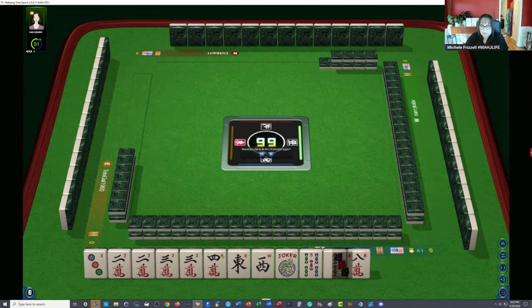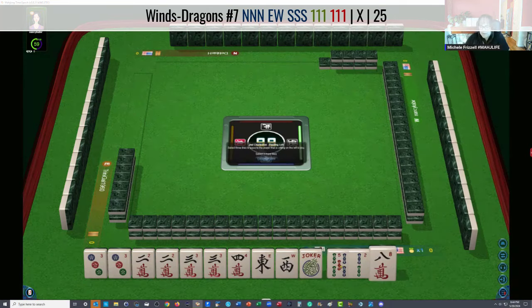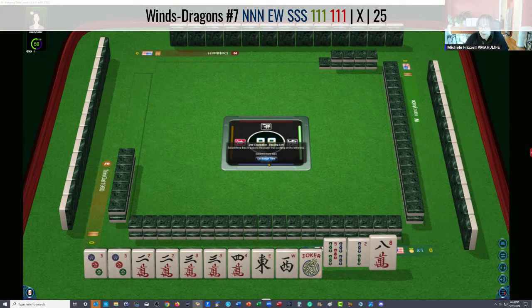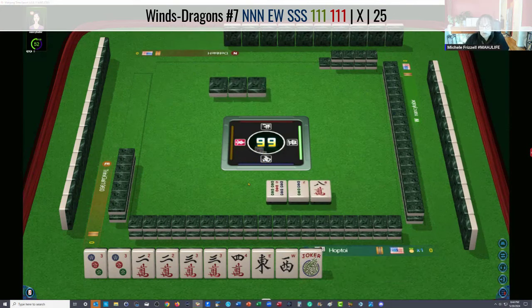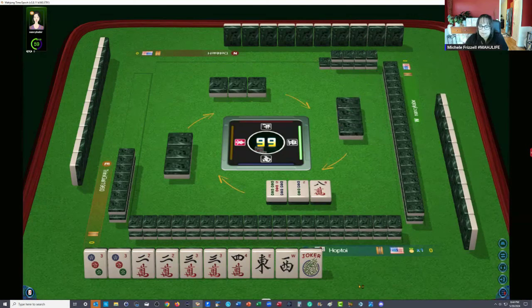Now we have another three, so this is where it'd be nice to get the winds back, because we could do like numbers with threes and news now. The east and west are singles for that particular hand — news concealed, leveraging the like numbers. If the east and west don't come in and if they do come in, we can let the three-three dots go.